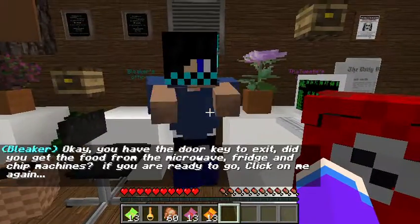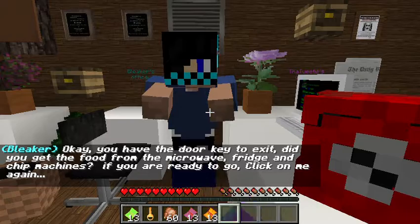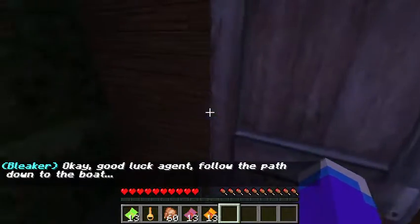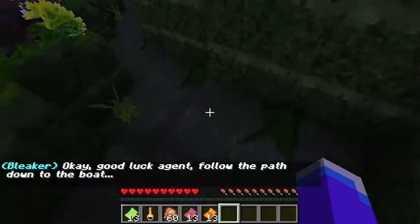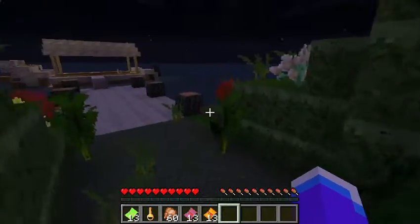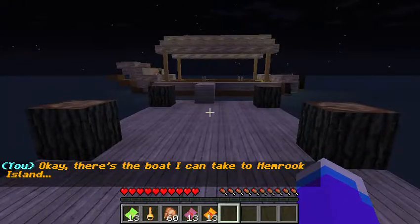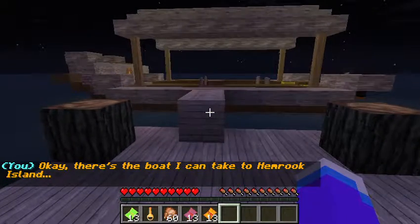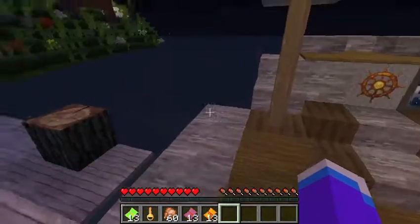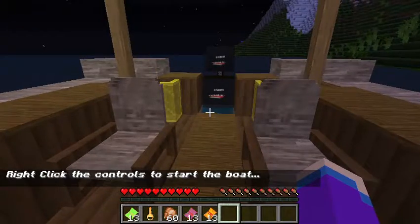Okay, you have the door key to exit. Did you get the food from the microwave, fridge, and chip machines? If you're ready to go, click on me again. Good luck, Agent — follow the path down to the boat. Oh, okay. There's a little bit of light spiking. Yeah, there's a boat I can take to Thimrock Island. I don't know why it's light spiking like this.